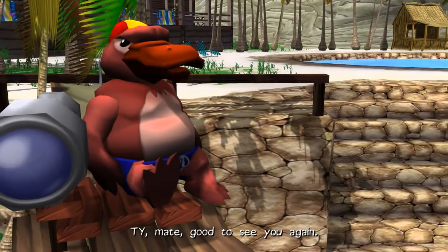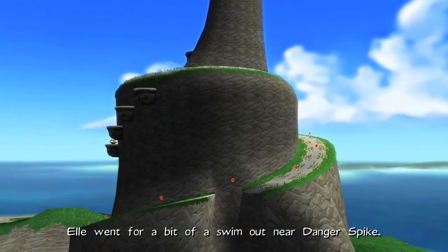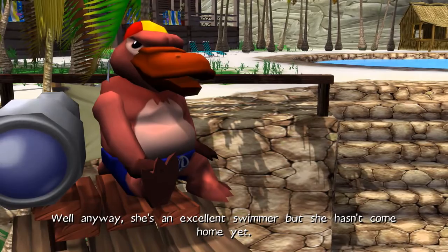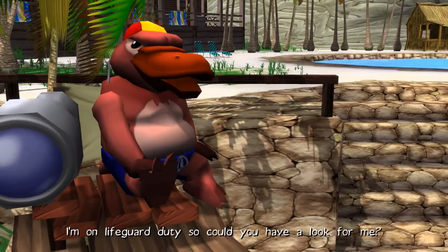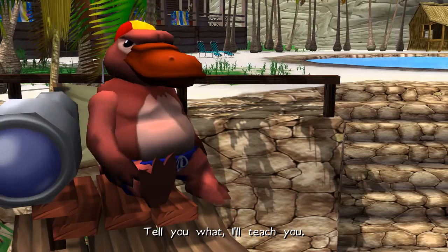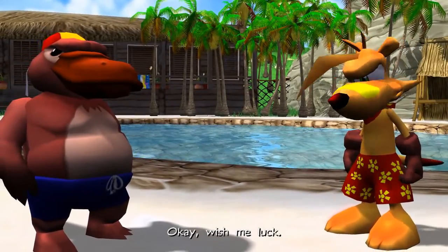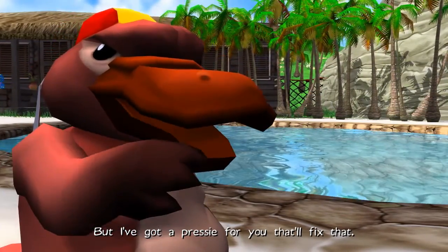Ty, mate, good to see you again. G'day, Rex. You saved anyone today? Funny you should say that. Elle went for a bit of a swim out near Danger Spike. Rex says it's not too far from Shark Reef. She's an excellent swimmer, but she hasn't come home yet and he's starting to get worried. He's on lifeguard duty, so could Ty have a look? Ty can't swim though — but Rex offers to teach him: press the bite button to dive, then tap jump to start swimming. Those boomerangs won't work underwater, but Rex has aquarangs — found in an old shipwreck — that cut through water like a hot knife through butter.